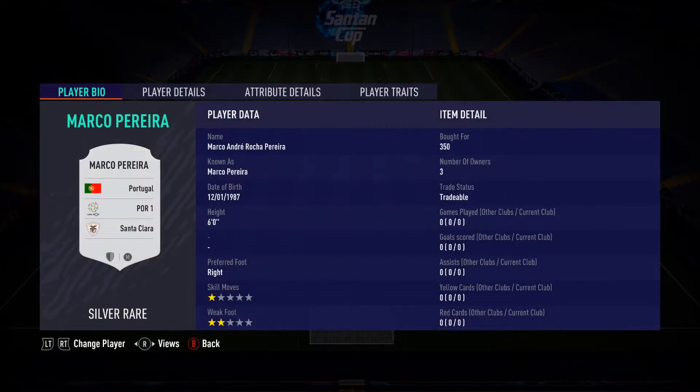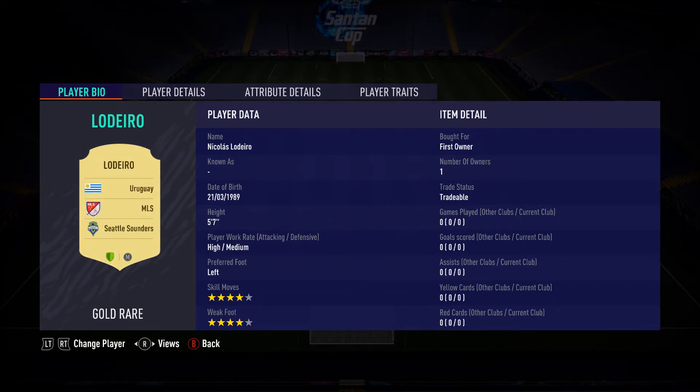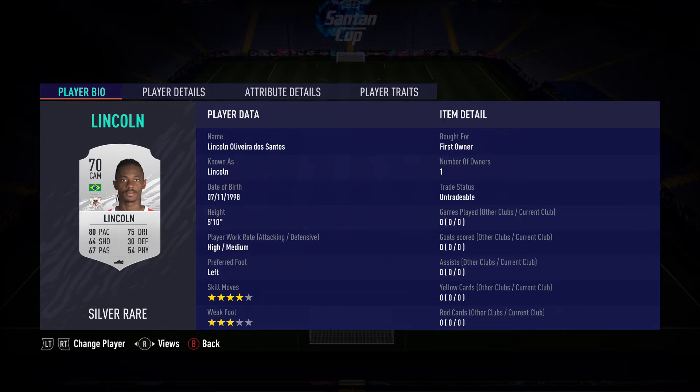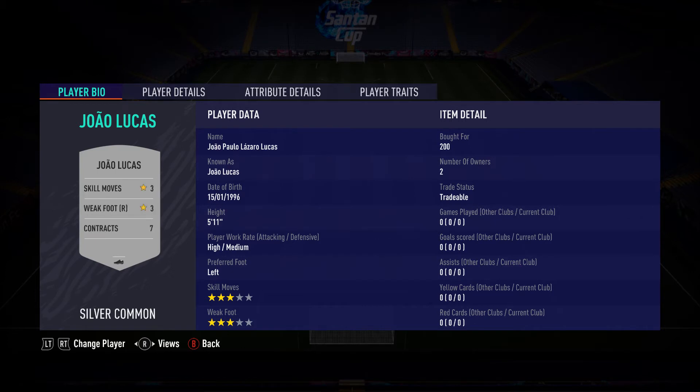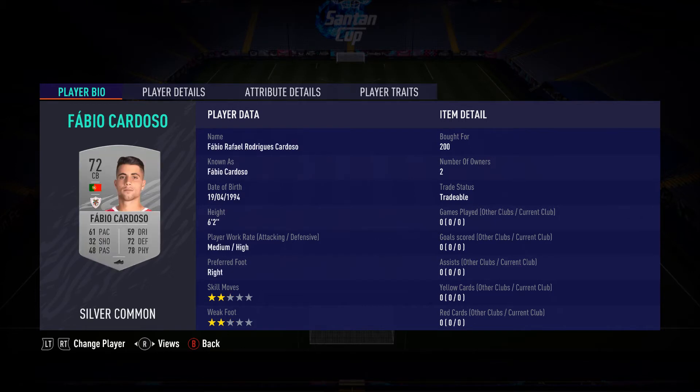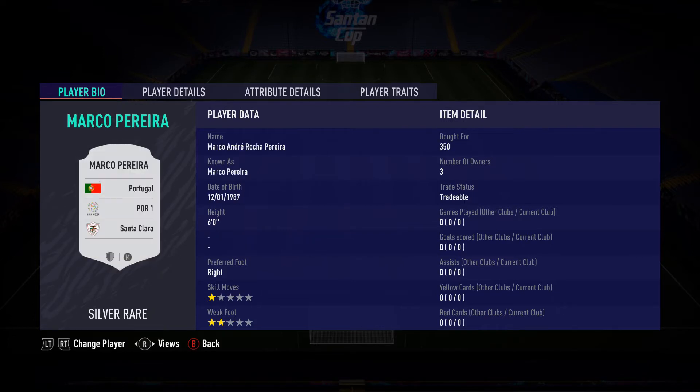This one cost 350 coins — I bid on him — 500 coins, he cost a bit. This guy cost 250 coins, I bid. 200 coins from Santa Clara, Primeira Liga. 200 coins also. Mancini 400 coins. And then 350 coins for this guy, Pereira.